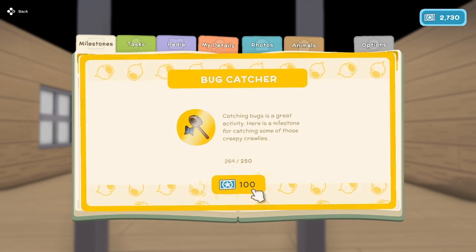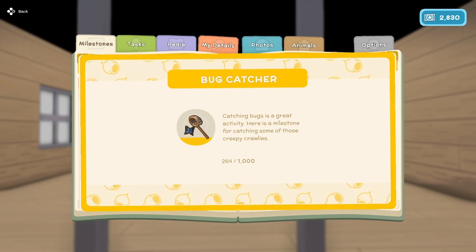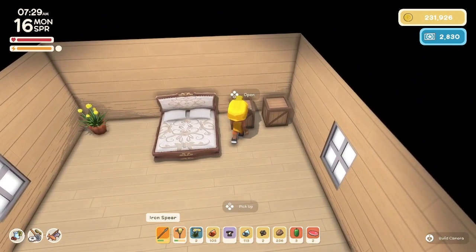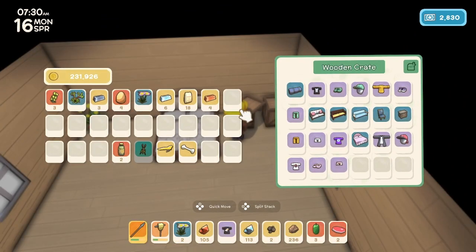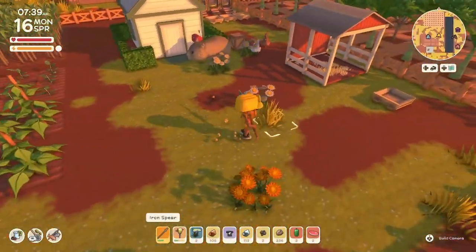And bug catcher — 100 permit points for that one. Caught 260 bugs. I think we need to change up our gear. What are we gonna wear? Got some fancy pink shorts, and we need a new shirt. So maybe we will purchase some new clothes.